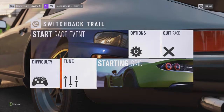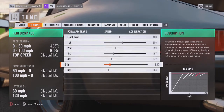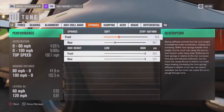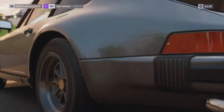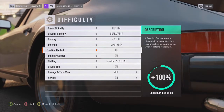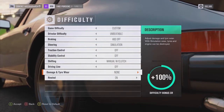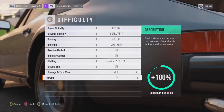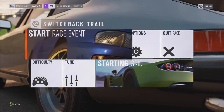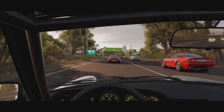Right then, here we are. I've done a tiny bit more tuning — lowered the rear tyre pressure. It's shorter at the top end so we only do 160. I think I've messed around with something else in the suspension probably. The difficulty — I'm using everything on max, except for damage and rewind, which I've got set to none and turned on. It just makes it slightly easier. I'm probably going to make a lot of mistakes. Let's just get on with this.